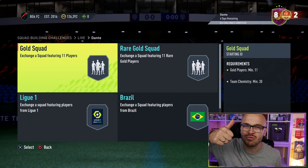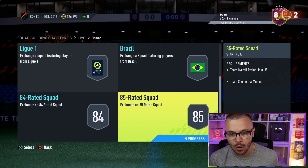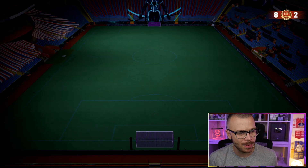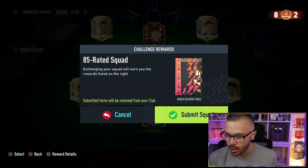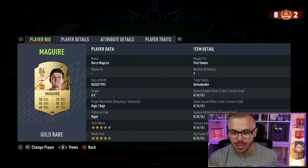On top of that, I've got untradeable Navas, a red player pick, and untradeable Kimpembe. So let's go and use Dante in the remaining FUT Champions matches. Squad number 1 is 85 rated, and I'm going to submit only first owner untradeable cards — I'm not gonna spend a single penny on the SBC.